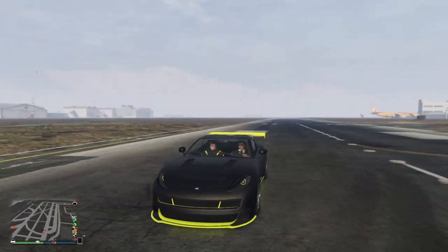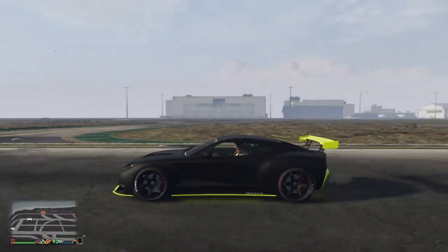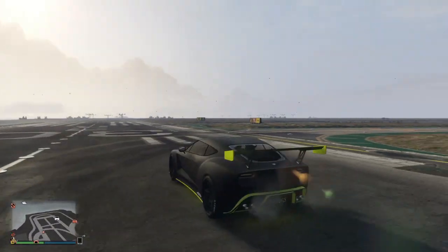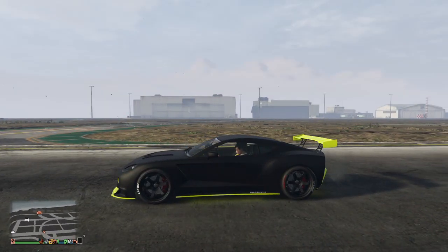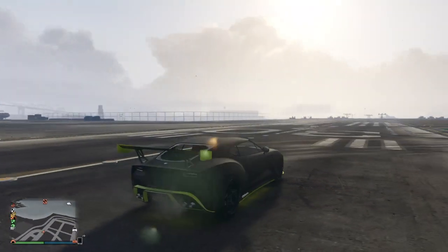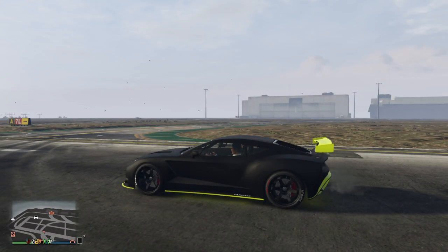We're going to have a bit of a drag race in a minute — his Pariah versus my Pariah, and the funny thing is they're exactly the same. They're both top spec models and it really is just who's got better launch control, and Dylan's a smart arse so nine times out of ten he'll win anyway.